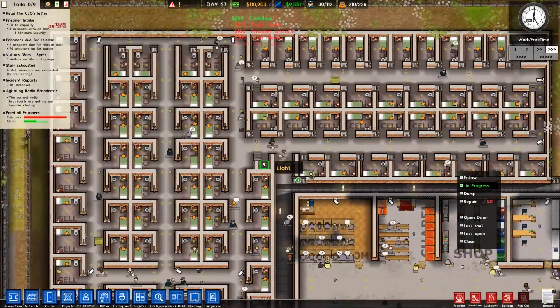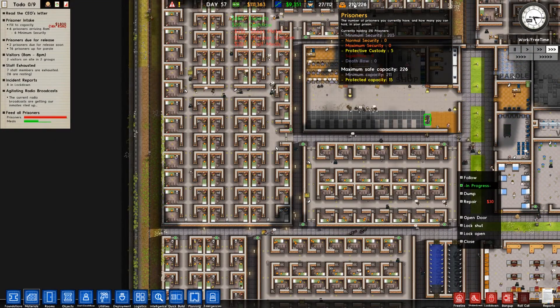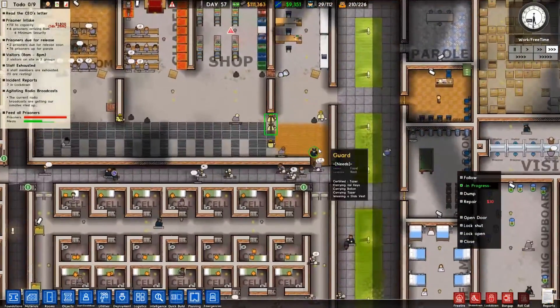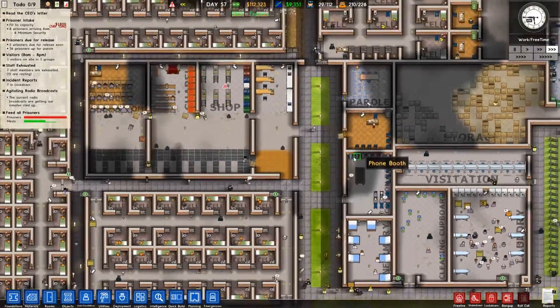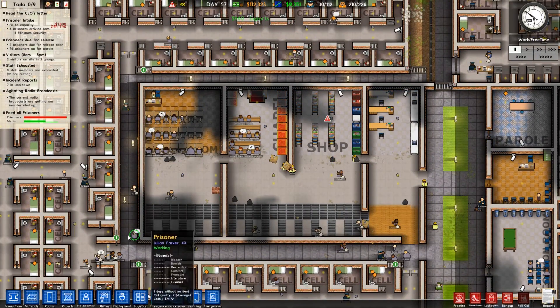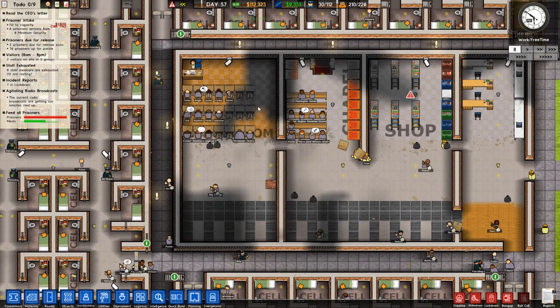We had some solitary around here. As we can see, we have five protective custody, we have 15 capacity, so everything is all good. Right now we have a current radio broadcast getting our inmates riled up. So I have removed all the radio hosts. The classroom can be a big one. We don't have a library, so we have mail, shop, and chapel.